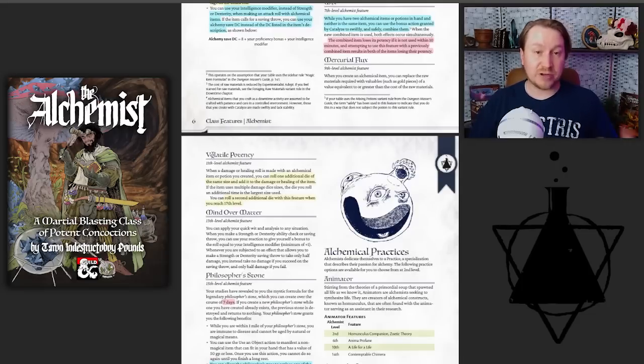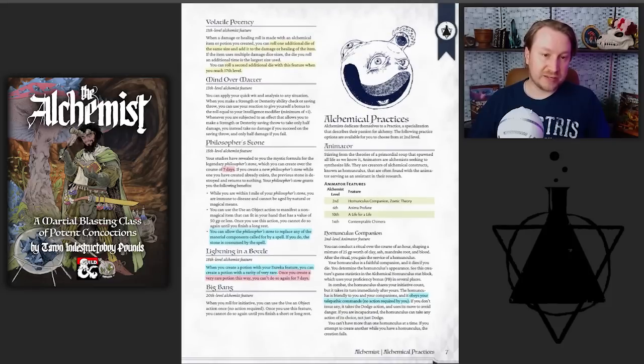Volatile Potency is your damage scaling mechanic to keep up at higher levels. When you use a potion for healing or roll damage for an alchemical item, you add more dice of whatever dice type you're using, and that grows again at level 17. So beyond the third-level bonus action boost, there's a damage scaling mechanic to keep your DPR increasing throughout the game.